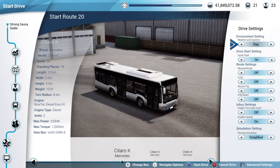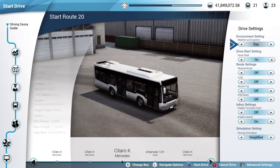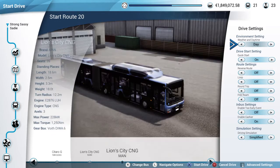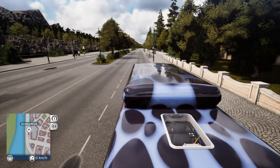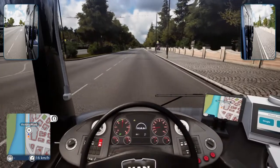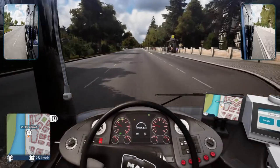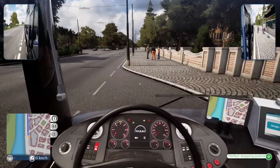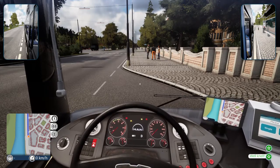All right, let's drive this — daytime as usual. Let's go get a CNG bus. There we go — I think I like this one, I like this one a lot. Okay, I don't have to do anything else to it, so let's go ahead and get started. This is where I get nervous because this bus is very, very long. Here's our first stop up here — don't hit the curb. We're at Victory Road, first stop. Perfect stopping position, cool.